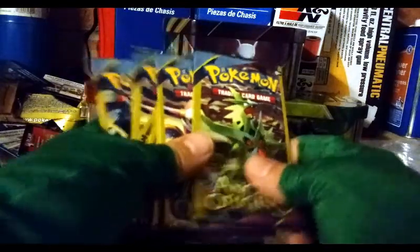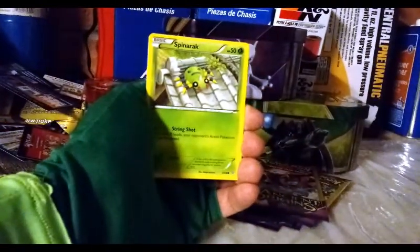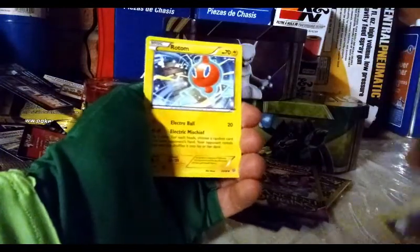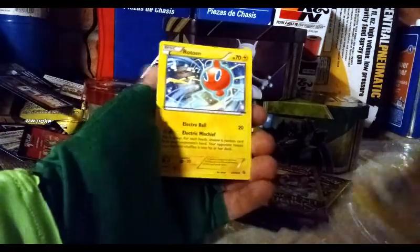We are on to Ancient Origins. We have seven Ancient Origins — that will be last in this opening. Let's see what we can pull. Spinarak, Meowth giving us a wink, Rotom — but not the right Rotom. I need Ultra Prism Rotoms to make my new Rotom deck. It's the one that requires zero energy — I've talked about it before in my other videos, check them out!